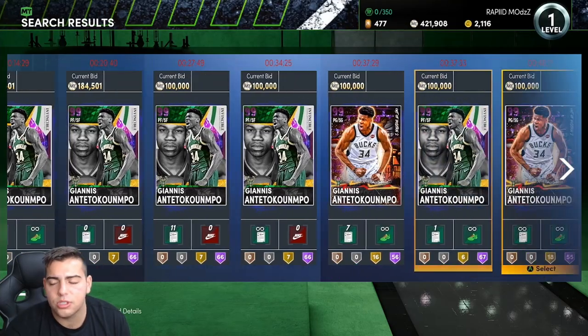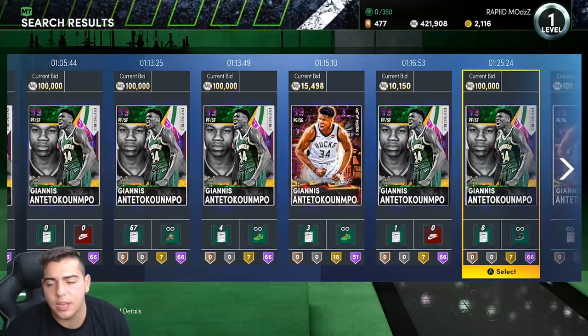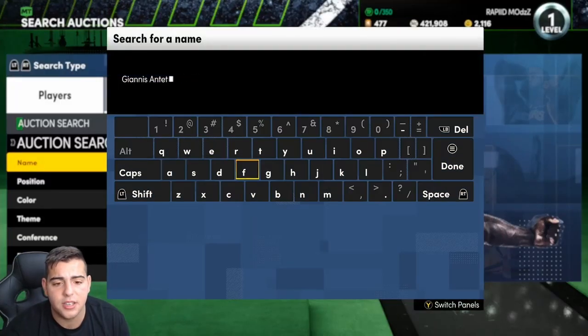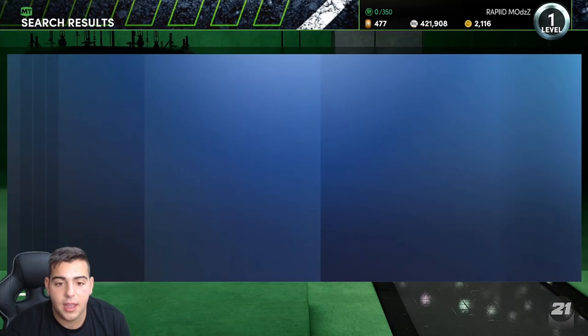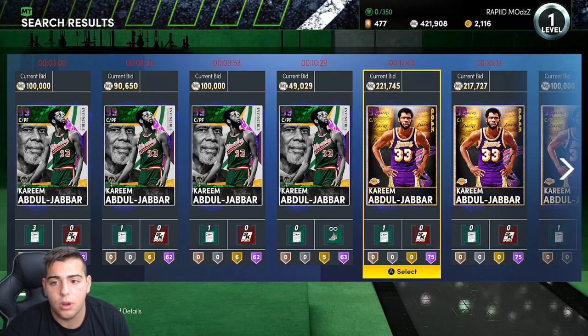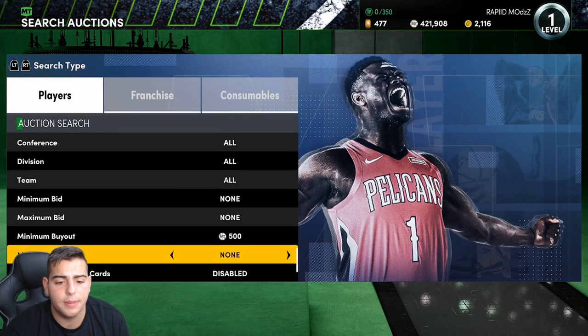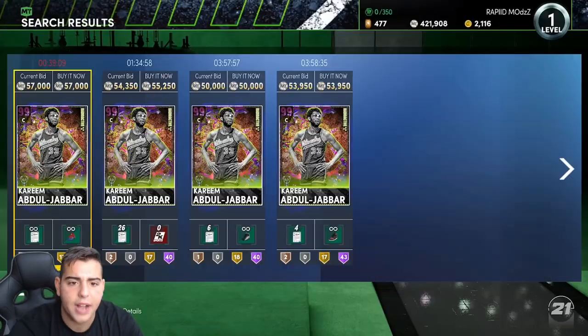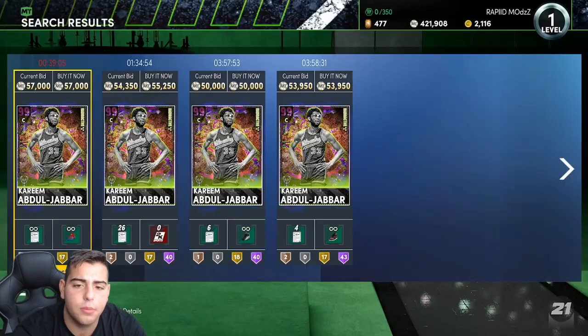If you do get the Giannis, it's probably one of the most expensive cards in the game. Everybody loves Giannis — I think he's probably the best player in the league. I think you could also try Kareem, and there's not a lot of Radioactives out there, so you could definitely try Kareem. It's worth a try.